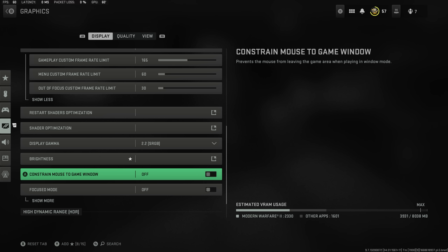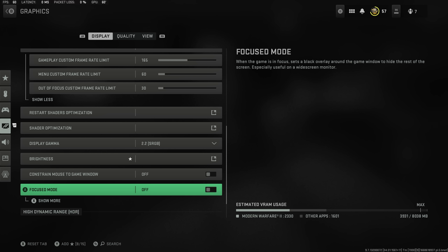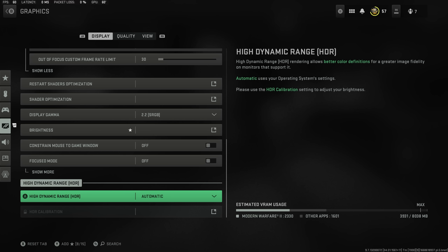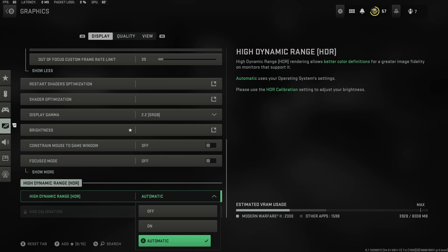You also want constrained mouse to game window off and focus mode off as well. I have high dynamic range on as I don't have an IPS monitor and it makes colors pop a little bit better. If your monitor or TV is not HDR compatible then this wants to be off — automatic will just sense what's there.